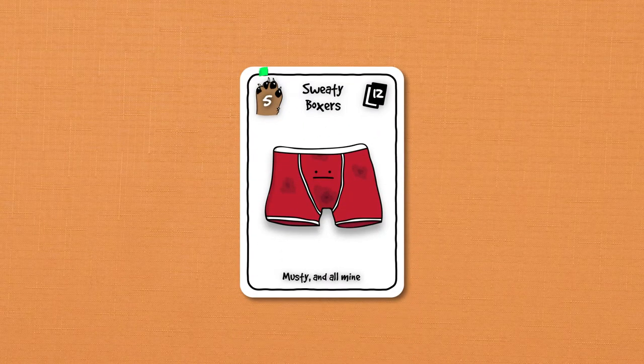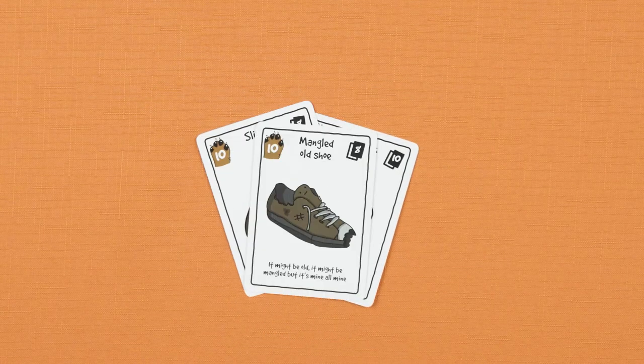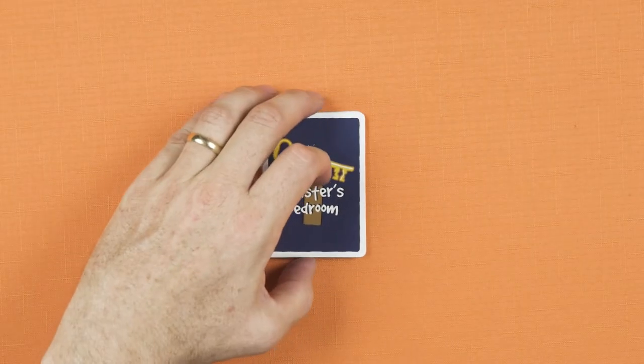The aim of the game is to score the most pooch points by collecting and hiding sets of socks, slippers, old shoes, underwear and dog toys from around the house, and by raiding the master's bedroom.